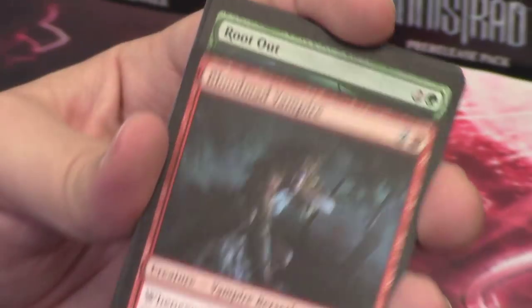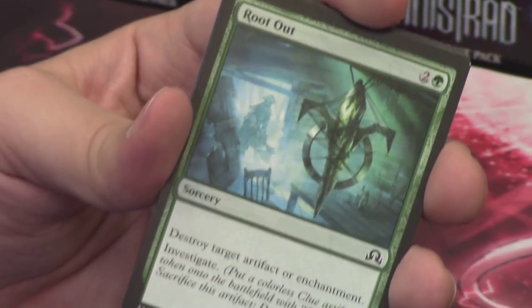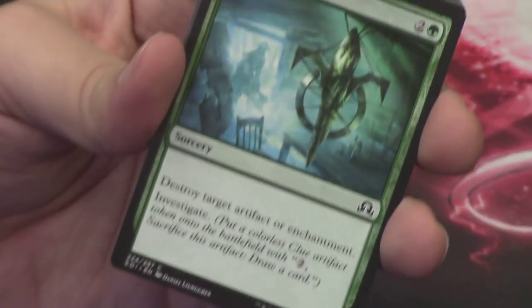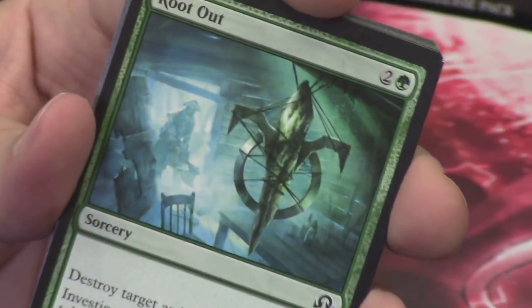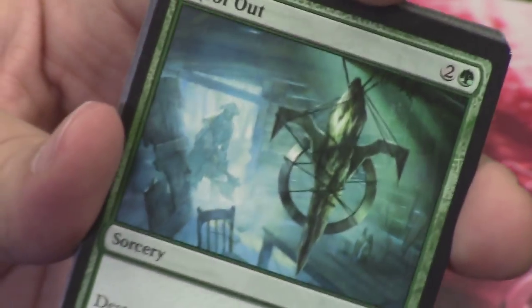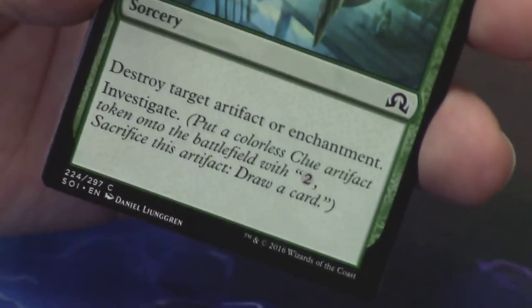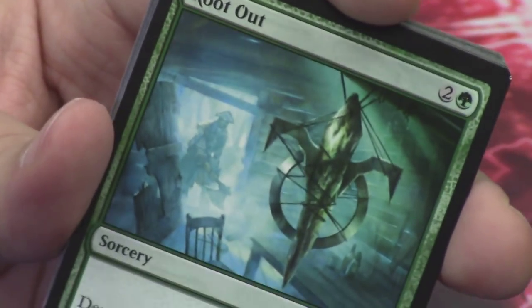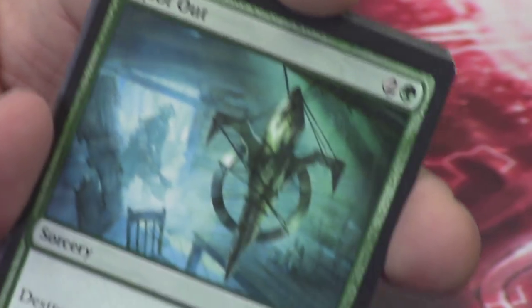Blood Mad Vampire — we've seen that card already. Root Out — a new common we have not seen yet. I like the symbol and how it looks. Destroys target artifact or enchantment and investigates — so it's a Naturalize variant in the set, which is cool. It's at sorcery speed so it's not the best, but it's going to be a sideboard card no matter what.